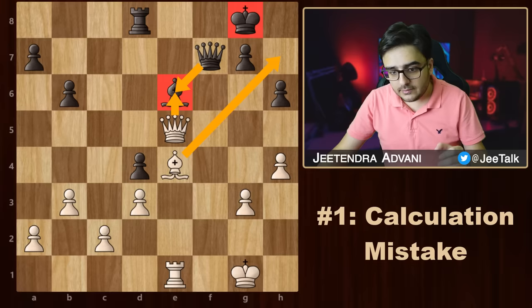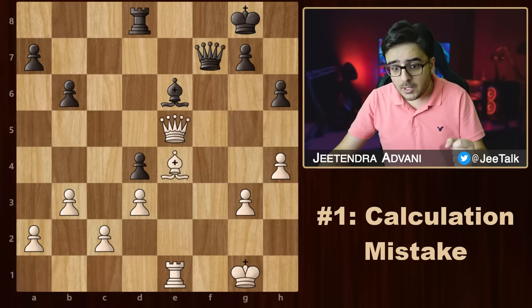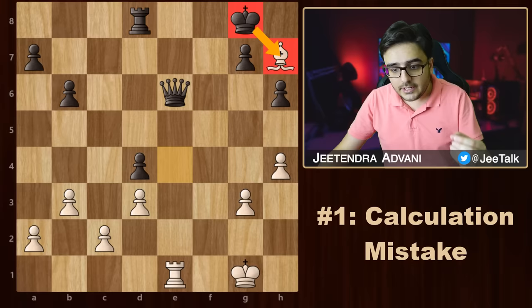Let's begin with this one. White is already leading by a pawn, so he wants to simplify the material. He comes up with an interesting idea: he plans to take the bishop, then after queen takes, he can give a check this way. That would throw a discovered attack on the queen.